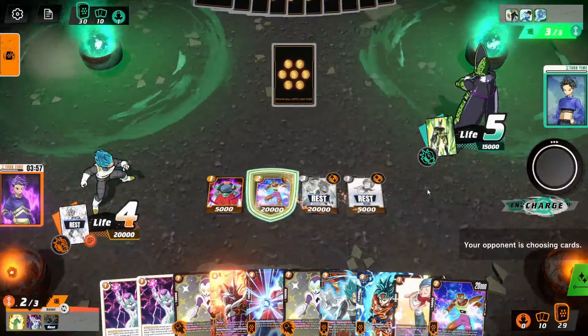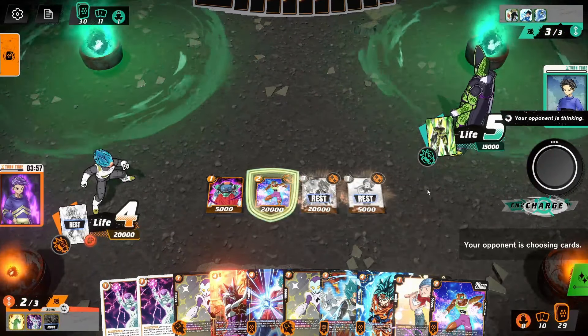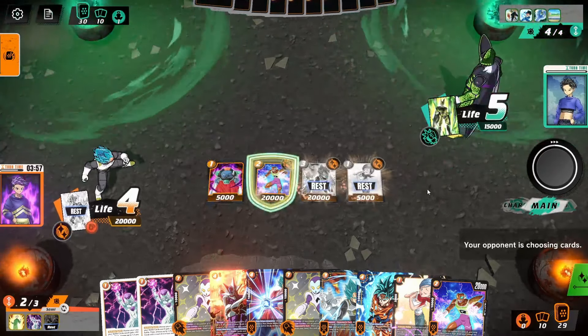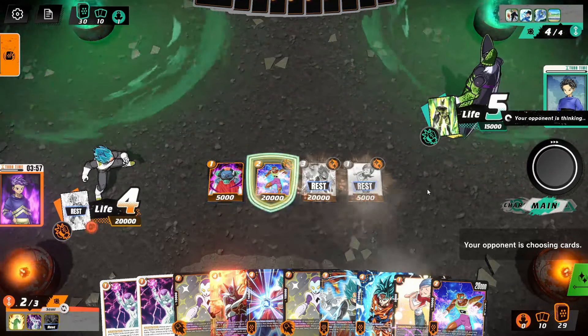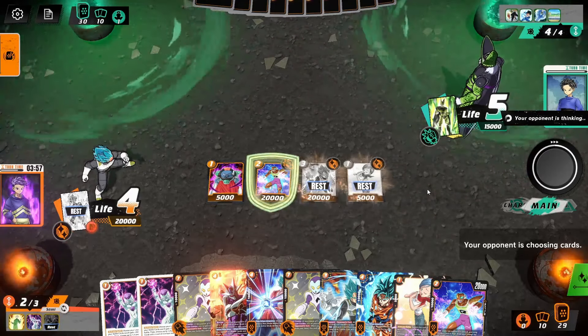If he pays four for the extra card, obviously he'll ramp off the extra, go to five, and then had we awakened him, he could have used his leader skill to go to six. So we delay that by one turn. And then next turn, we can just kind of go hard a little bit.